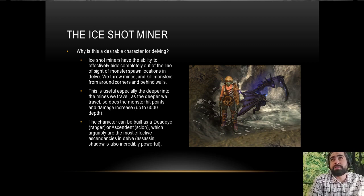Another great thing about ice shot miner is we're not actually doing our attacks — the mines do the attacks themselves. So we can get modifiers like, for example, on our boots one of the popular boot enchants is 10% increased elemental penetration against enemies if you have not killed recently. Since we never kill and our mines do all the killing, that mod is always active for us. We can take advantage of mods similar to that.